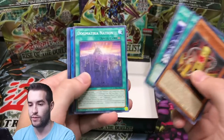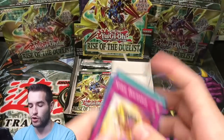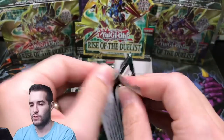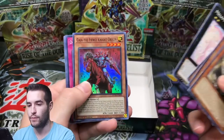Here we go — let's see if we can pull something else good. Ancient Warrior's Oath. Double Dragon Lord, super rare. Indulge Dark Lord. Can we pull a Starlight as well? That'd be crazy.